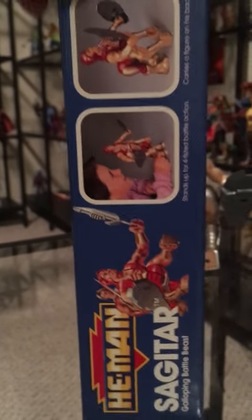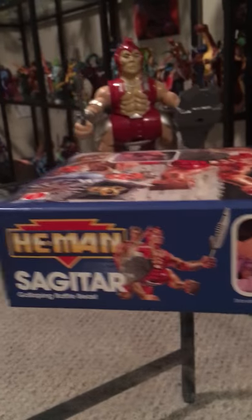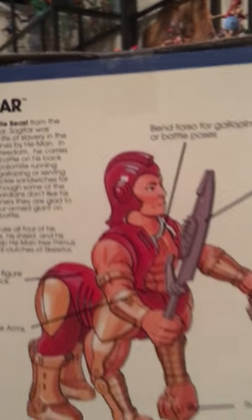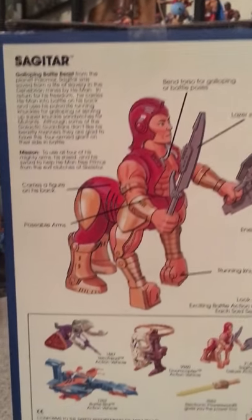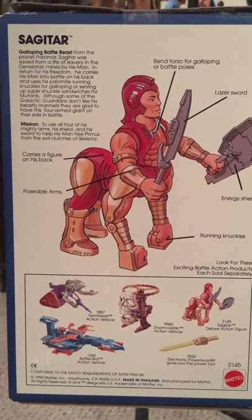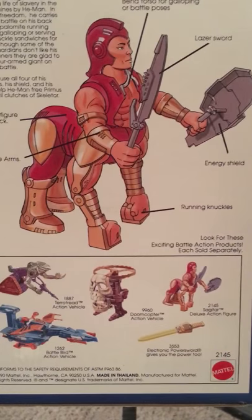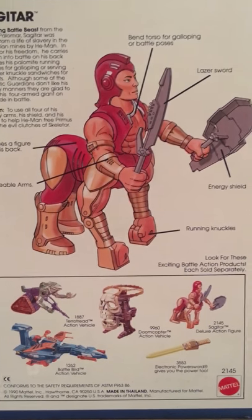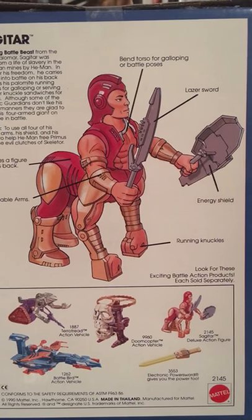Let me turn it around. Let's see the box. Let's see the little kid playing with him and stuff. Cool. Can you see the back? Sagittar. Kind of cool. Show some other stuff with the collection. Pretty awesome.